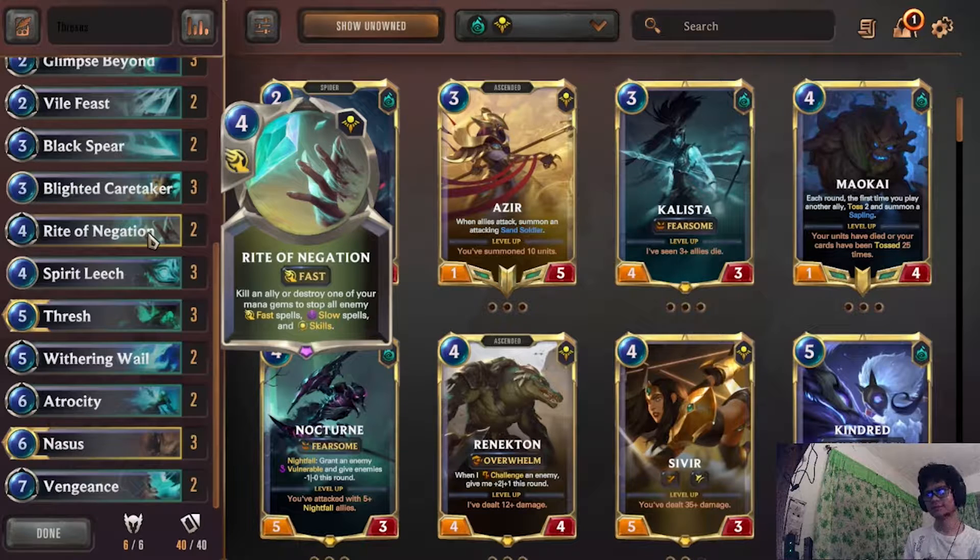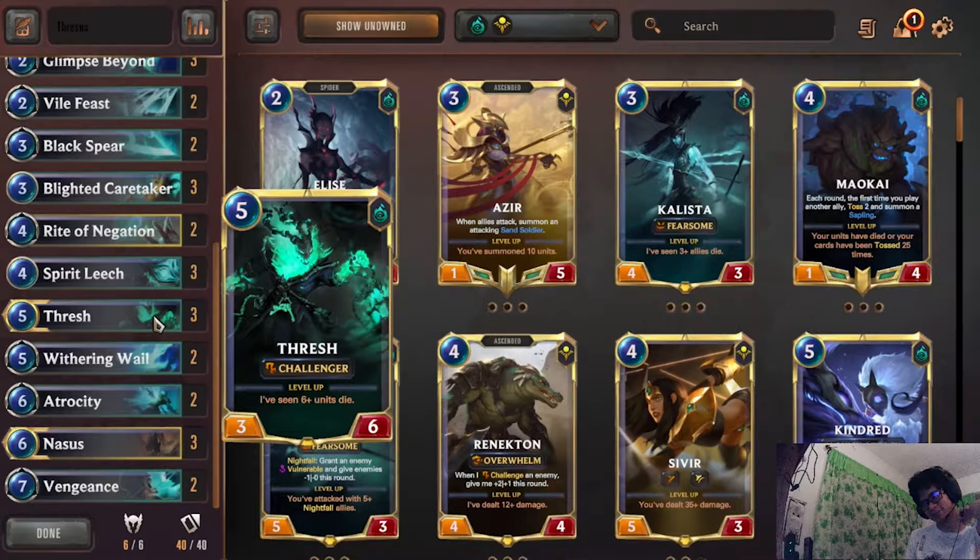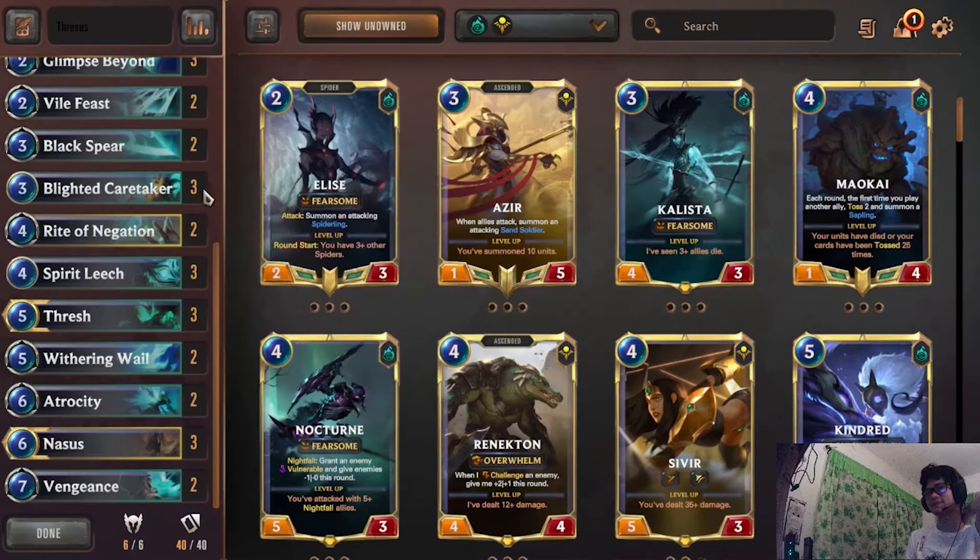Rite of Negation — in matchups where they have something to disrupt your game plan like Deny, keep it. Honestly keep this against Twisted Fate decks if you don't have Black Spear, because if Twisted Fate levels, this gets rid of all the Twisted Fate cards at once. Spirit Leech — you could maybe keep it if you need the extra draw, but I find mulliganing it most of the time is okay. Thresh — keep in slower matchups. You can keep him in aggro if you have a set early game.